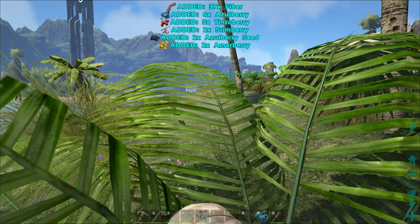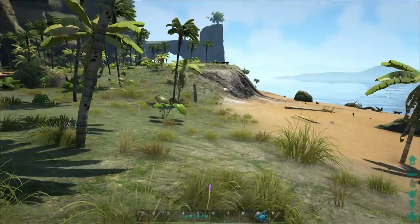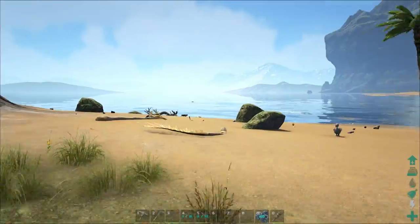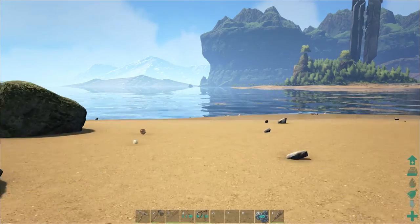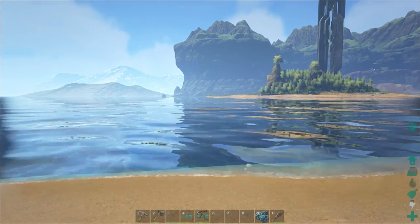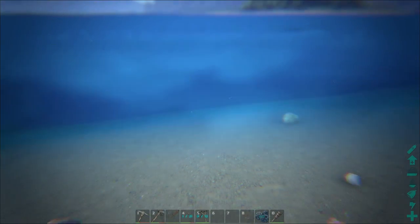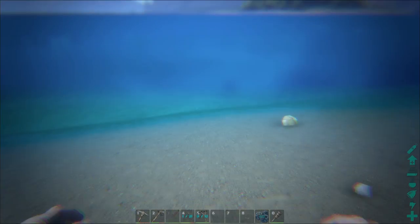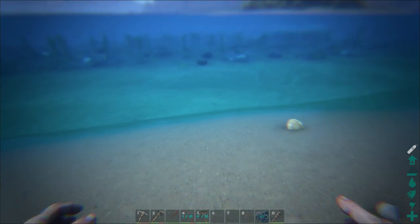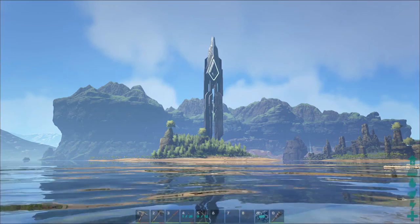I heard there are bees in here, which you gather and have to use for getting honey and stuff. I need to get some water real quick. I don't know if you guys have been on The Center before, but it is a beautiful map. Let me dip in here real quick to fill up. They just added the redwoods, which is just a beautiful biome, so eventually we're going to make our way over there.